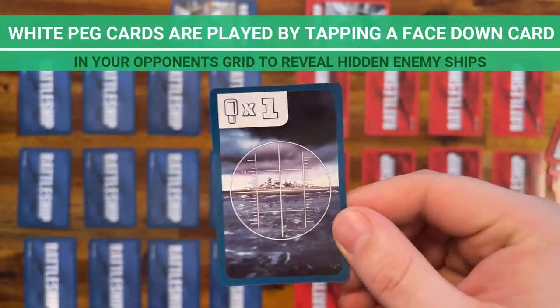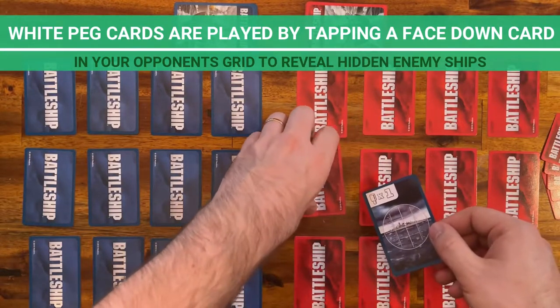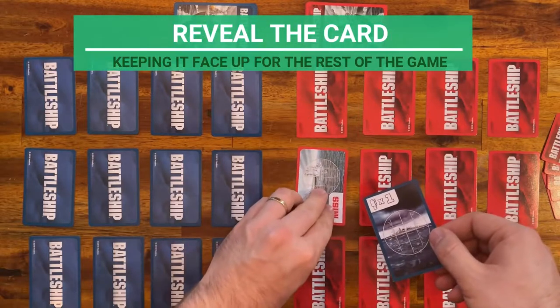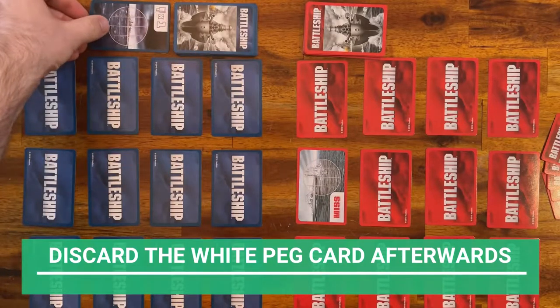White peg cards are played by tapping a face-down card in your opponent's grid to reveal hidden enemy ships. Reveal the card, keeping it face up for the rest of the game. Discard the white peg card afterwards.